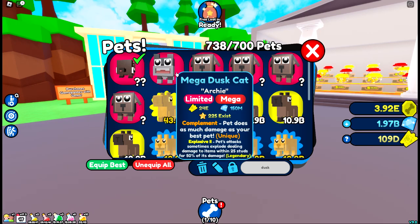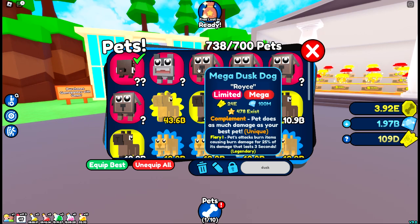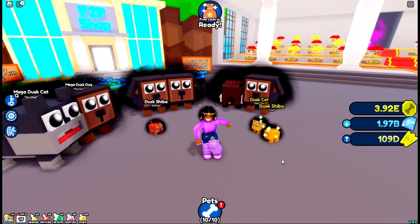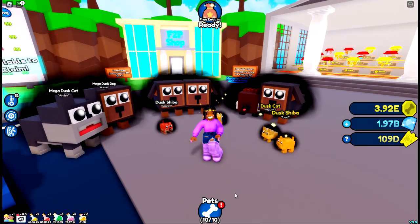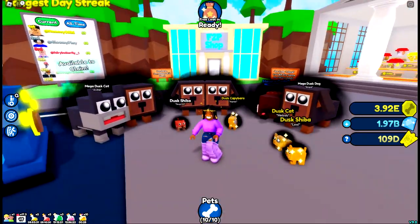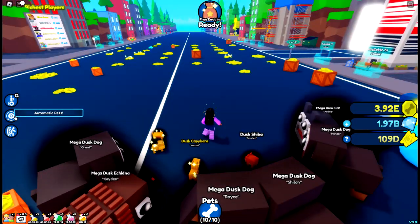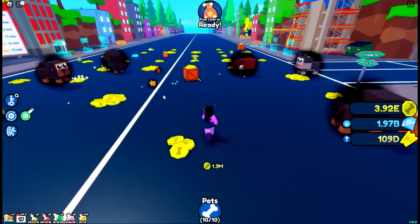I still have 450 more capsules and there are two more megas I didn't hatch yet. The Mega Dust Dog has Complement and a Fiery enchant, and the Mega Dust Cat has Complement and Explosive. Here they are — they look absolutely magnificent. The top legendary is worth 43.6 billion. They are just amazing — very dusky, I would say.